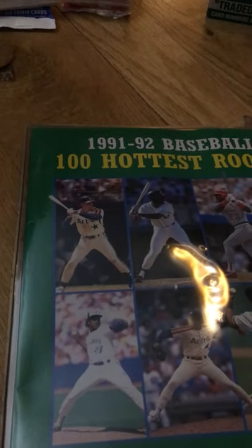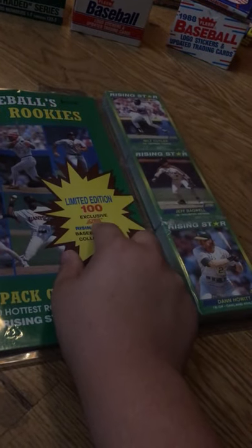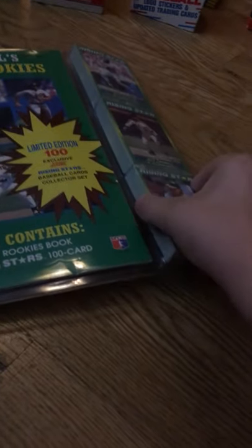And the last item in my collection — other than my albums, which I'll film soon — is the 1991 and 1992 baseball's 100 hottest rookies, original $12.95. This value pack contains the 1992 baseball's hottest rookies book and the exclusive Score Rising Stars 100-card collector set — limited edition. Featured players include Milt Cuyler, Jeff Bagwell, Dan Howitt, Mo Vaughn, Rusty Meacham, and Bernie Williams.